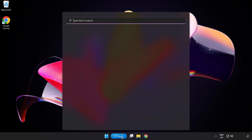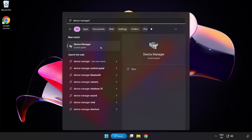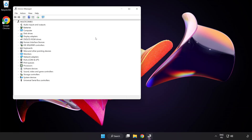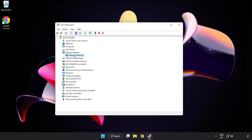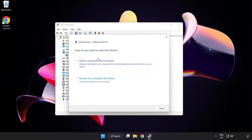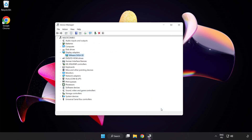Click the search bar and type Device Manager. Click Device Manager. Click Display Adapters and select your display adapter. Right-click and click Update Driver. Search automatically for drivers. Wait for installation to complete and click Close. Close the window.